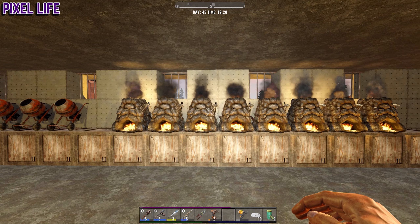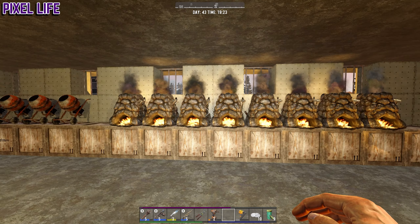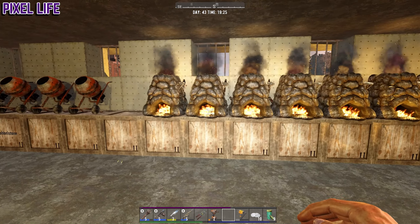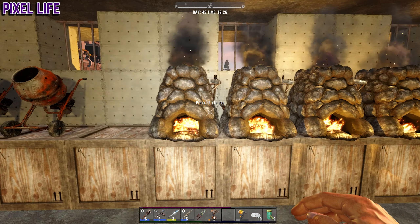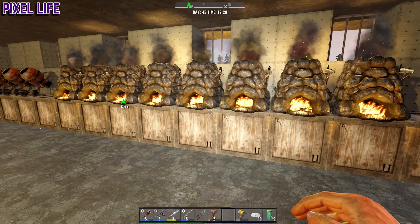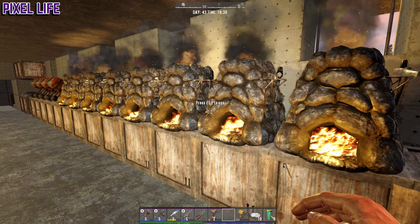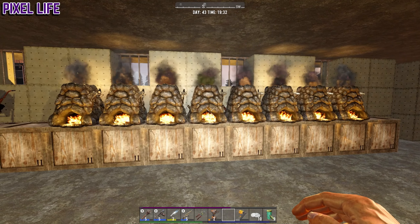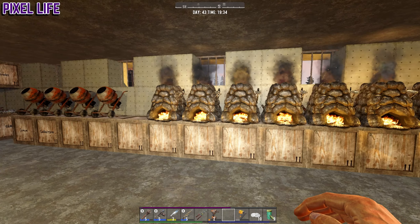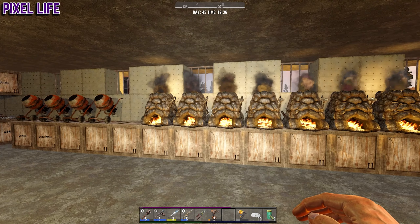Okay we went a little bit nuts on the forges - we've literally gone right into the industrial age. We can use a forge for every specific thing: bullet casings, bullet tips, forged iron, and the rest for steel. If this doesn't cause screamers to spawn every two seconds I don't know what will. I've got a little more steel and some paint, so let's head to the Horde base, reinforce it, and give it a paint job.